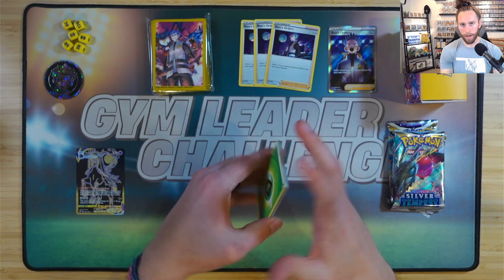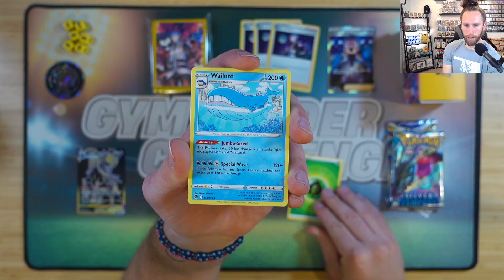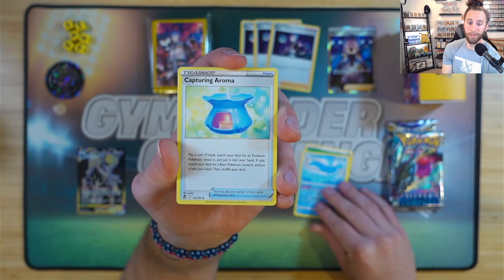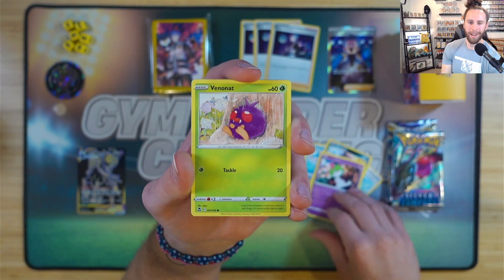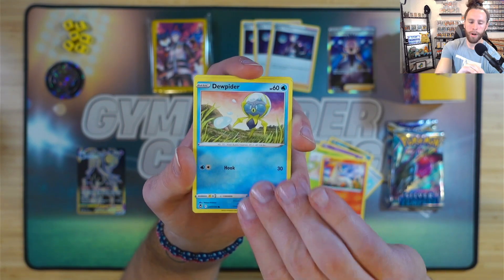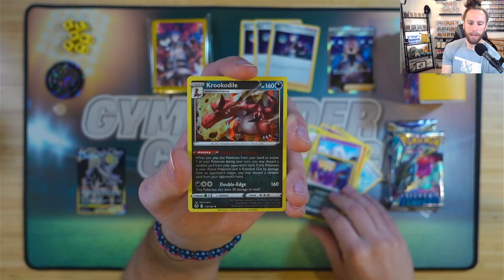I do have some GLC content on the channel, so if you're interested, head on over — just look up 'poker drip drop GLC' maybe. We got more Peco — or should I say less Peco — Venonat, Ponyta, Dugtrio, Meditite, Crobat, and a Crocodile. Alright, we're into the Silver Tempest packs.